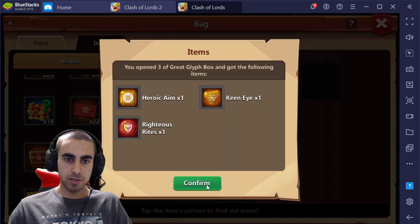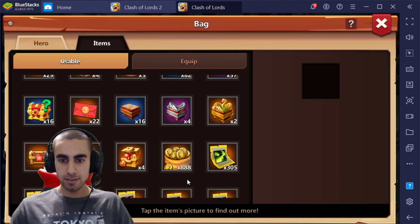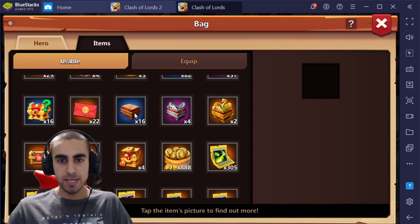Heroic Aim, Keen Eye, and Righteous Right. So surprisingly we got a red — usually it's mostly gold, because the chances of actually getting red is pretty slim on that. But that's nice. We got a good old gold. And we're going to open up these 16.